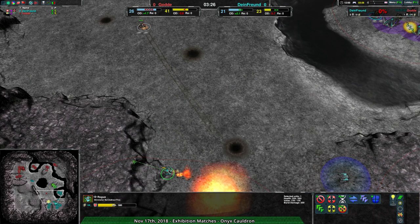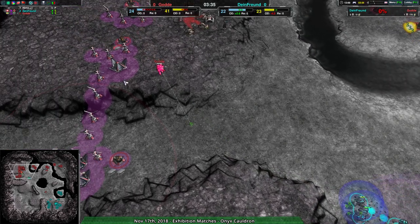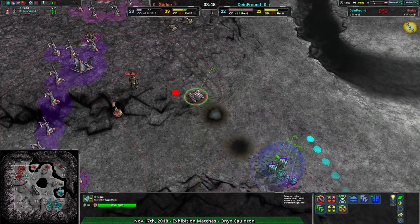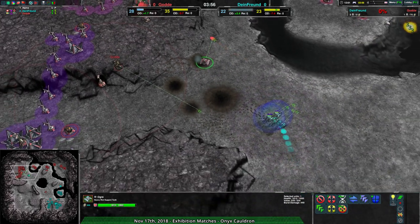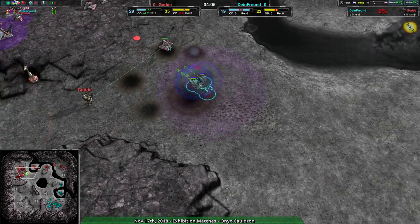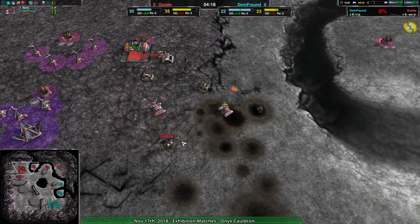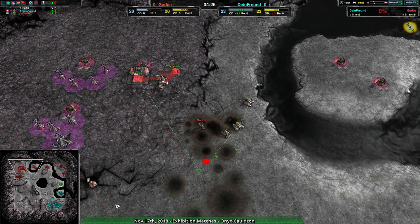That Rogue — brave or stupid, not sure which. Rogues don't regenerate health, so probably more stupid. Dimefront should be able to get in and deal some damage to Goda's commander since there's not much defending it — just the ogre. The Rogue deals with it and the thug punches through the shield somewhat. But thugs do get hit by splash damage, and that's the thing about ogres. I was really only thinking it was a decent idea because of the Rogue, not the thugs.